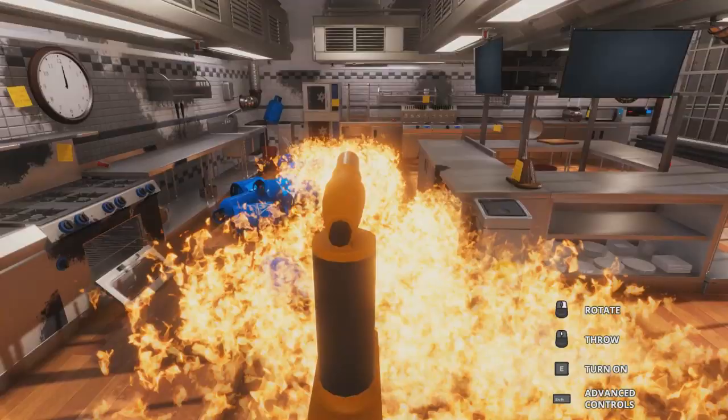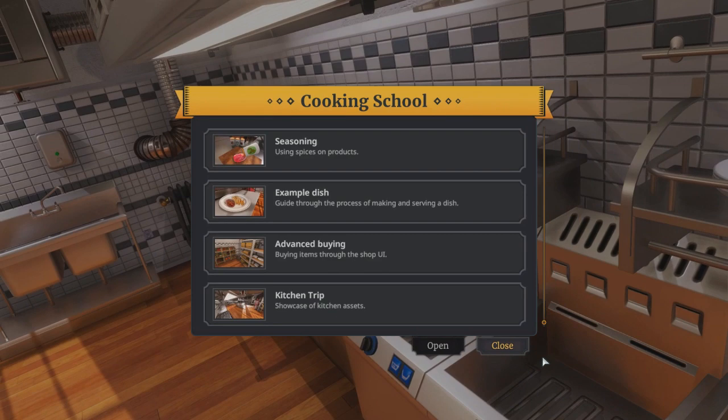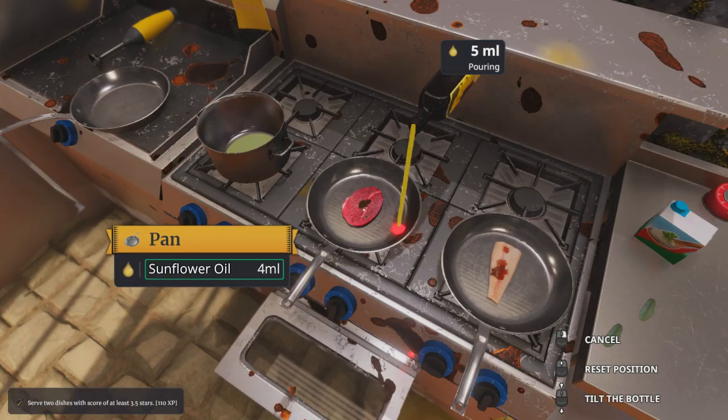So straight off the bat, after purchasing this game, you're going to be greeted with the main menu. You have the choice of either Career, Sandbox, or the Cooking School. The school is obviously self-explanatory — this is where you go to practice your actual cooking abilities and try to perfect your recipes and your overall cooking skills.